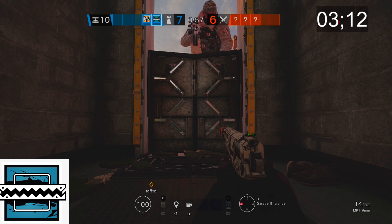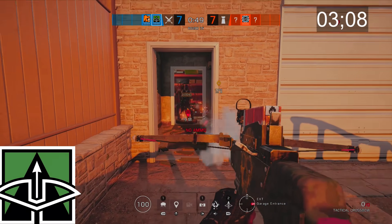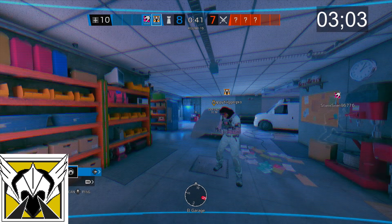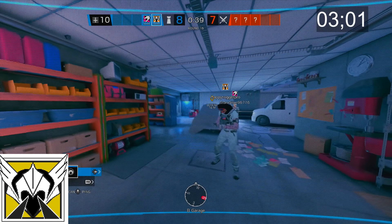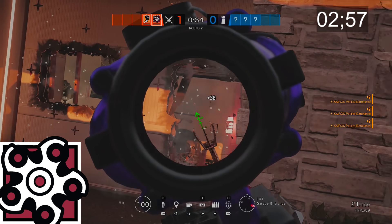Frost puts down bear traps, which gives her a PhD in breaking ankles whenever she feels like it. Capitão takes the terms 'I'm going to flame and smoke you' way too literally. Valkyrie puts down special cameras that she allows the normies on her team to use. Hibana is like Thermite, but her operator ability is more suited for hatches instead of breaching walls.